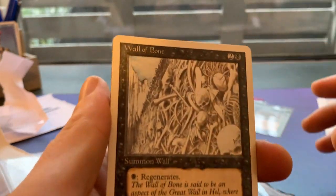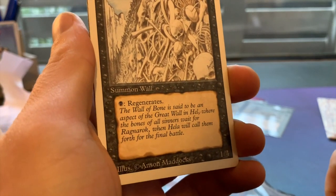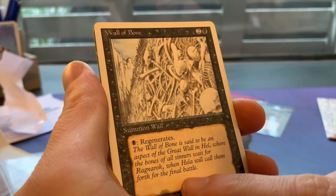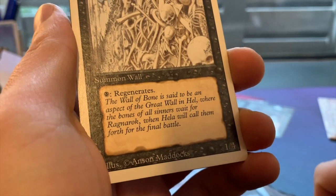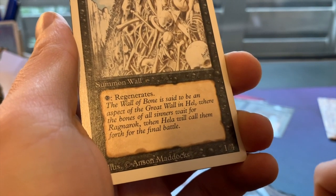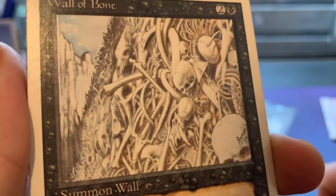We've got more cards. Let's really take my time and enjoy them. A Wall of Bone - one black and two to cast for a 1/4 wall with regeneration. The flavor text is really cool: 'The Wall of Bone is said to be an aspect of the great wall in Hell, where the bones of all sinners wait for Ragnarok, when Hela will call them forth for the final battle.' And Wall of Bone is made by Anson Maddox - I think he's the best artist for black cards personally.